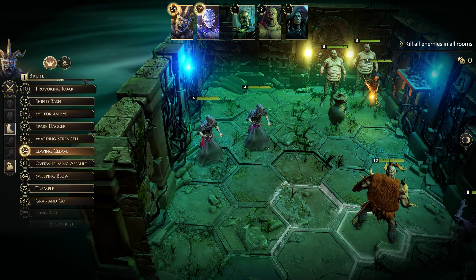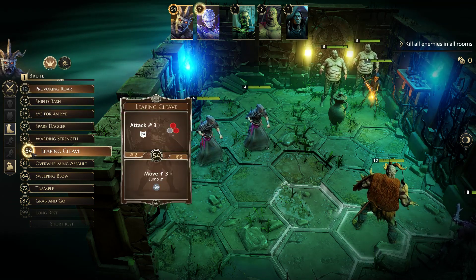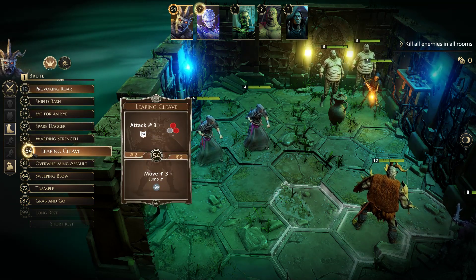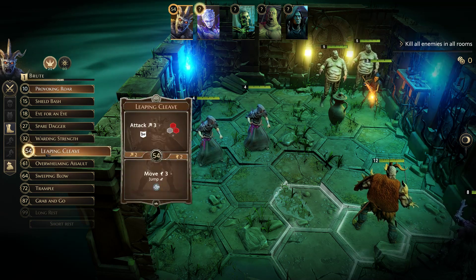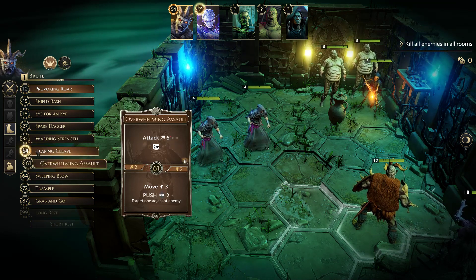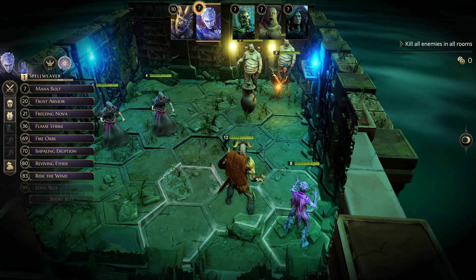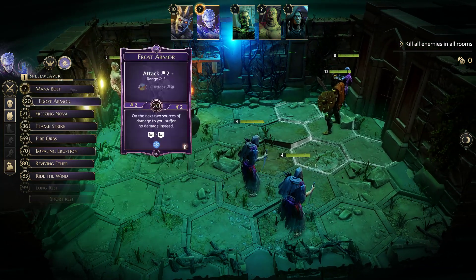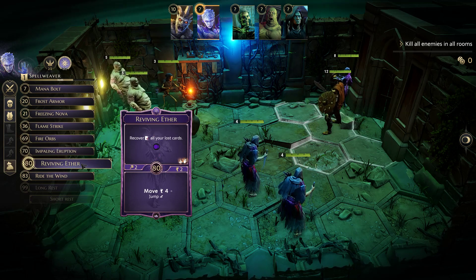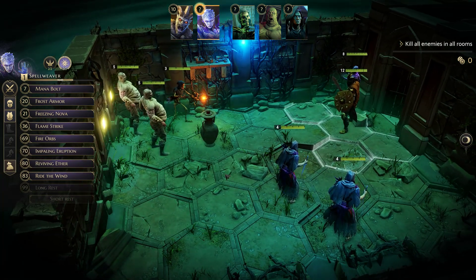I want to go quickly before these guys go, so I'll pick Provoking Roar for the initiative of 10 — going early is what I want. The first card I pick is by default locked in as my initiative, shown by the glowing 54, but I can click the 10 on Provoking Roar instead. Now for the Spellweaver — she's got fewer cards, but a big part of the reason is she has Reviving Aether to recover lost cards. We'll talk about the difference between discarding and losing a card soon.